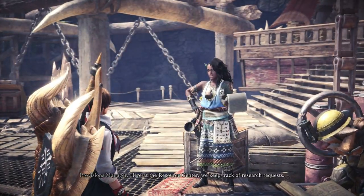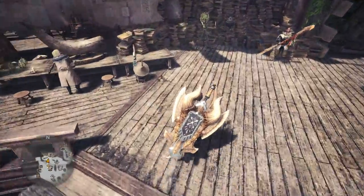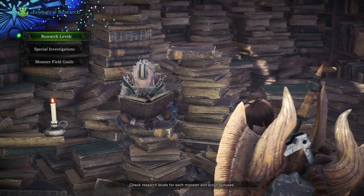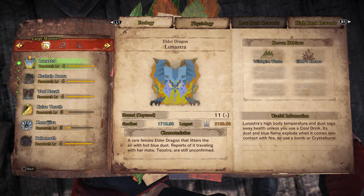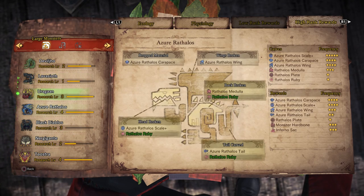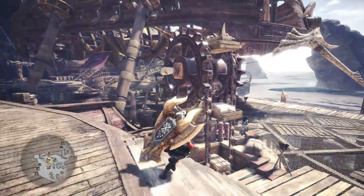I don't know if I've completed any bounties recently — apparently I have not. I do know that my research level on Black Diablos went up when I got that horn. Let's go check that out. And Lunastra — apparently I never looked at that. Lunastra is capped out now, we have the high rank rewards. And then we have the Black Diablos — we have the high rank rewards. Let's go get our tool.